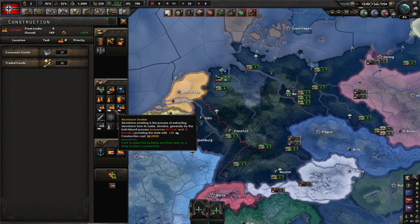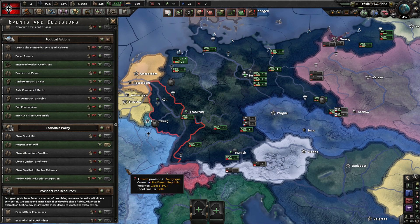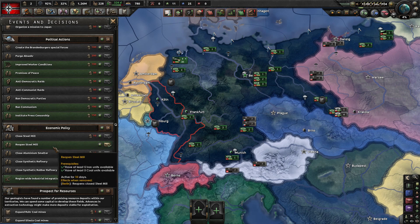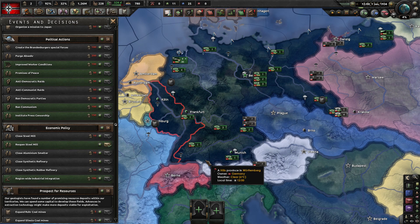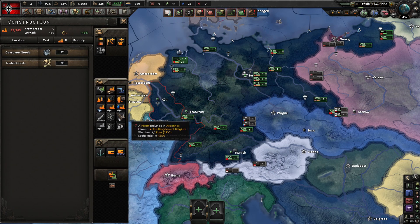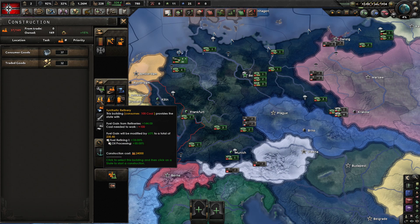The same is true for aluminium, which requires coal and bauxite. Keeping that balance is important, and every now and then you might run out of one of the rare materials, causing you to pour resources into reopening a closed-down steel mill or aluminium smelter. We've also split up synthetic refineries and rubber refineries — rubber refineries are now rather costly because they consume oil, as was historically the case, and synthetic refineries consume a lot of coal.